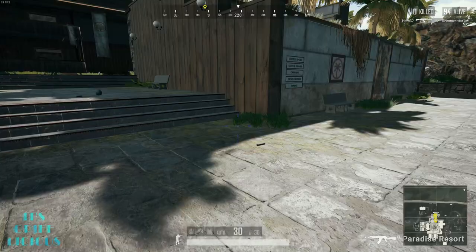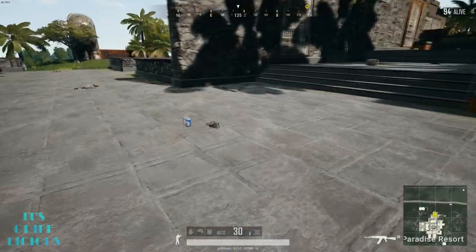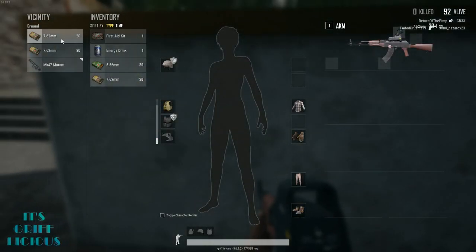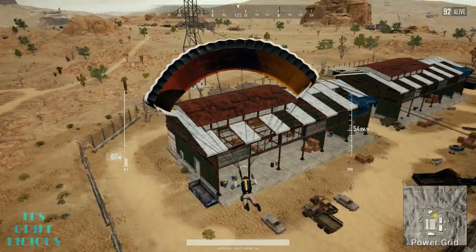One thing I like to do during early game and even mid game looting is making marks on the map for things like extra helmets or vests that I could easily come back to should mine get damaged. It's a nice tool that helps keep you from having to remember where things are when things get heated. If you've managed to find a gun, then you're ready to start getting involved in fights.